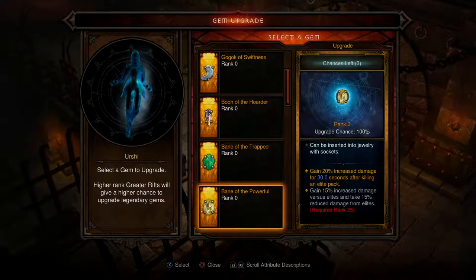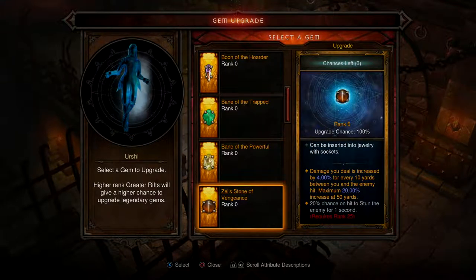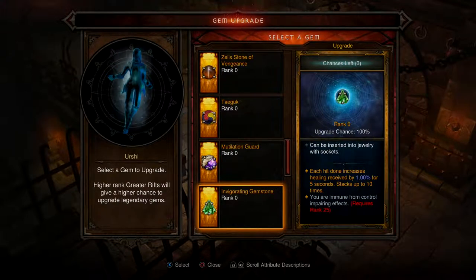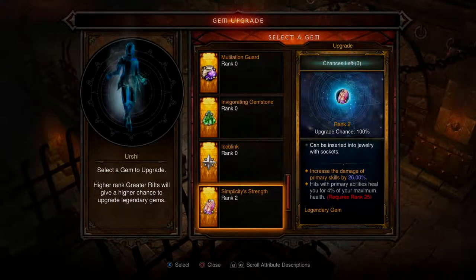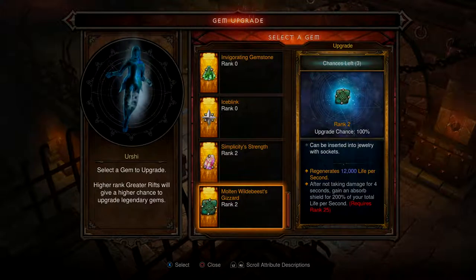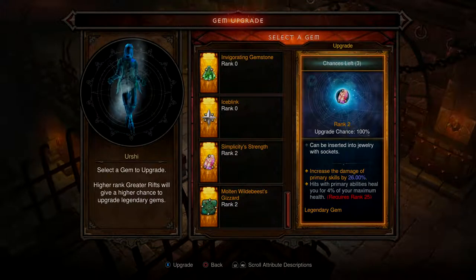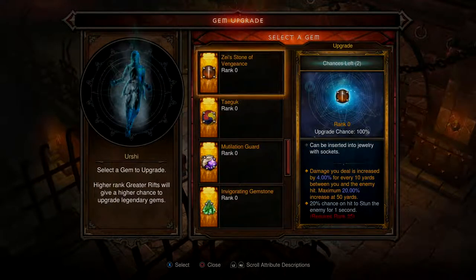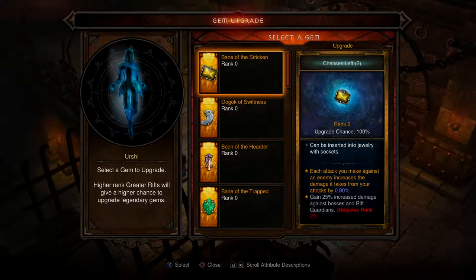I'm going to try to increase damage for 30 seconds after killing an elite. That's the one I'm thinking about using. We've got three attempts to upgrade at 0.5% per upgrade. The new gem: each attack you make against an enemy increases the damage they take from your attacks by 0.8% — what does that increase to? It's 0.81.